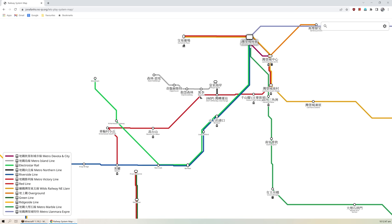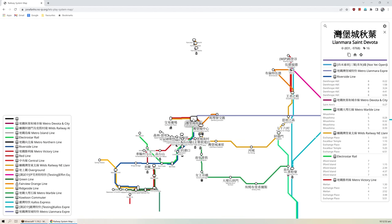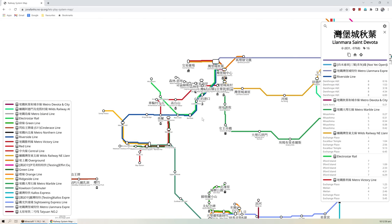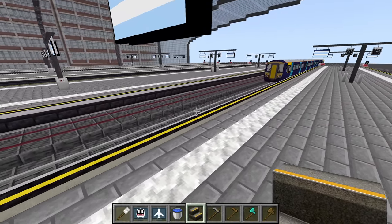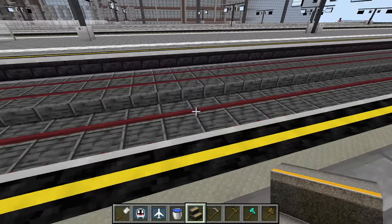Let's check out St. Devota — see if there's anything new there. Electro Star Rail — I don't think I've seen that. And then Clamara Express — where does that go? This part I haven't been to either. So let's get on the riverside. Did we just miss a train? No, we didn't.